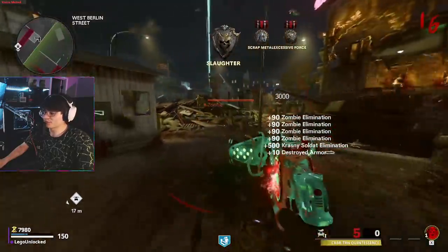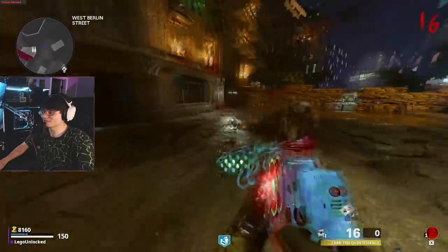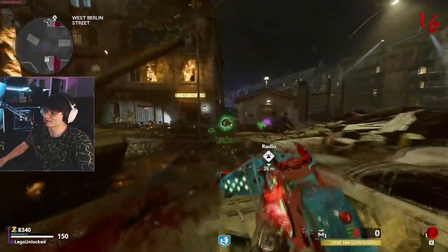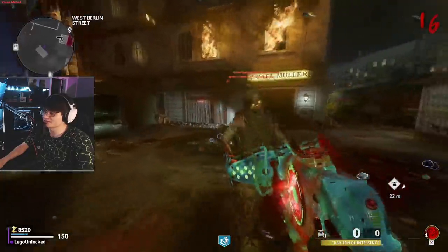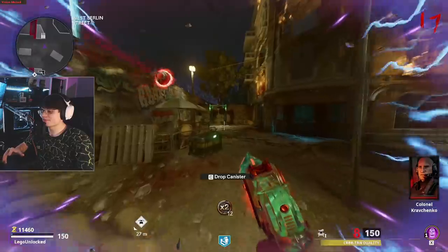If you're playing solo, all you need is three souls per canister. If you're playing co-op, it seems you need six total souls, so two different players each need to grab one of the devices and throw it near the machine. Once the canister is charged, head over to it and pick it up, then slowly walk back to the room where you originally grabbed the canisters.